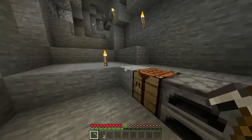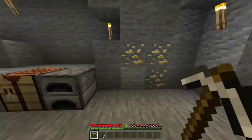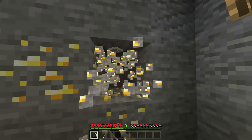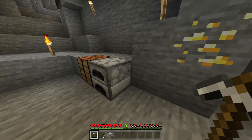But once you've got them, you then want to find yourself a little cave or mine somewhere where there is going to be some gold ore. Now once you've found some gold ore, you want to take your iron pickaxe and mine out two pieces, which is exactly what you need for this recipe.